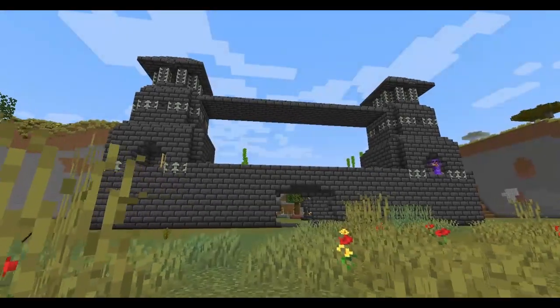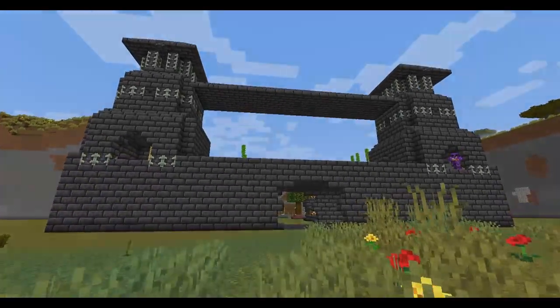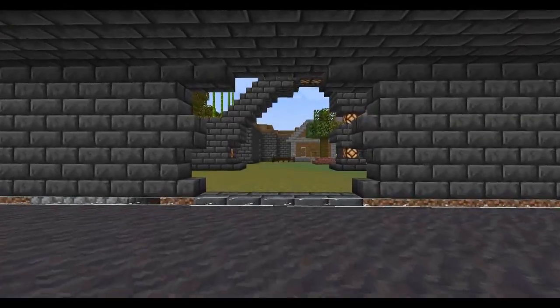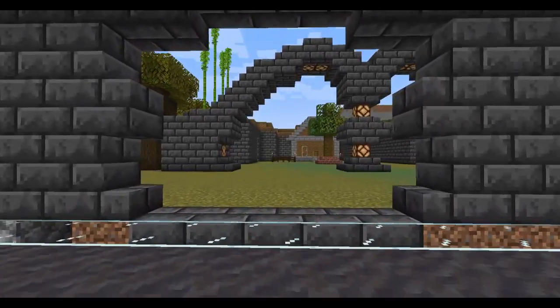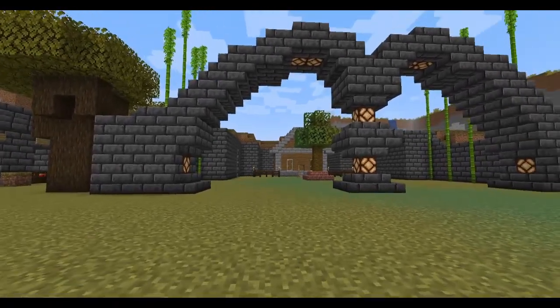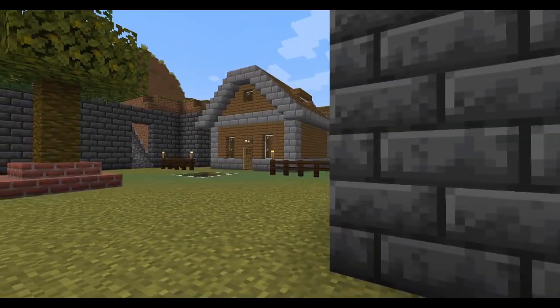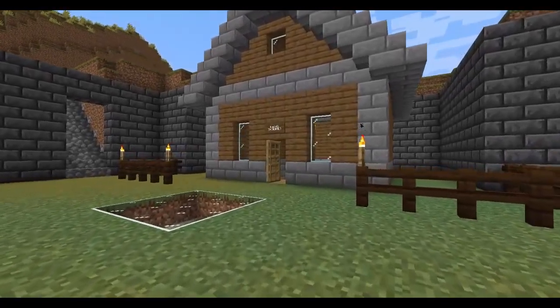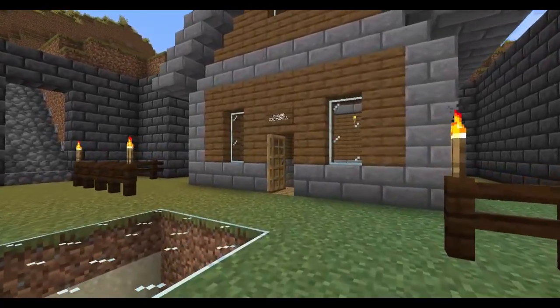Hello people of the internet, welcome to another video. This is my deep slate kingdom in Minecraft. Above land it might seem like a regular kingdom with a farm, a tree, and a random house — but this house is not ordinary. Within the house you'll find a deep hole with some stairs and water at the bottom, about 20 blocks deep, and going down reveals the main attraction.